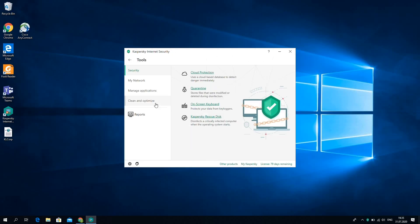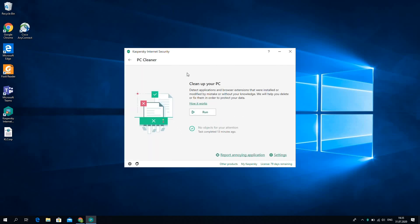Tip number seven: keep your computer tidy. As time goes by, almost every computer shows some speed degradation. The major reason for the slowdown is the accumulation of junk files and apps. To help your computer run faster, you should clean out temporary files, archive or delete unneeded documents, and uninstall games you don't play anymore. Many dedicated apps do this maintenance for you, and Kaspersky Security Cloud also performs clean-up functions.